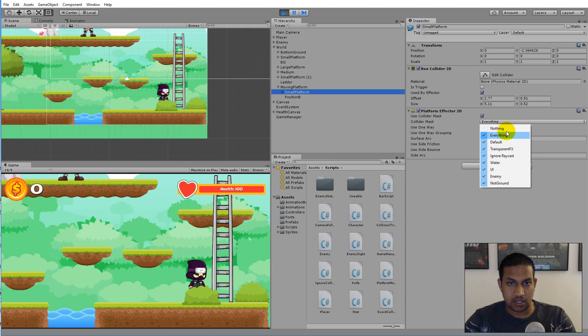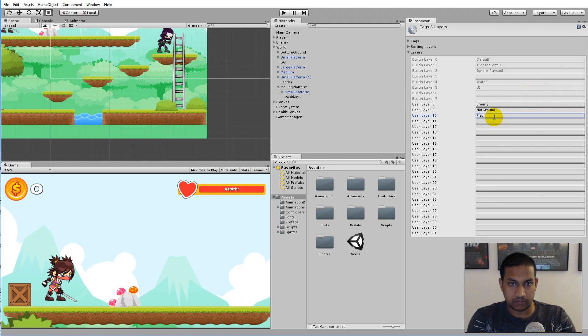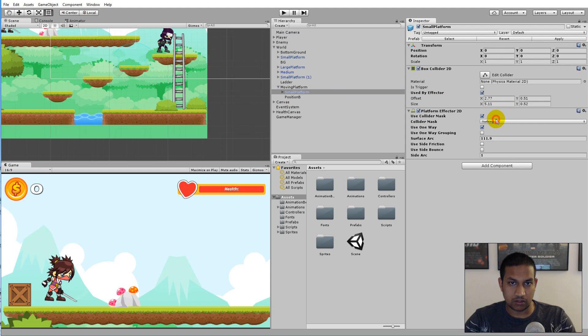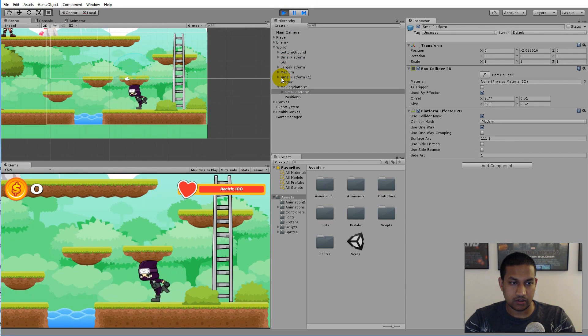In the collider mask, pick 'nothing' for now. Stop the game first, then go to Layers at the top and click 'Add Layer'. Create a new layer called 'platform' — this is the layer the platform can collide with. The player is currently on the 'default' layer. Click on the moving platform, then on the small platform, and you'll see the collider mask now has a 'platform' option. Select it and play the game — the player now falls through the platform and no longer pops on top.